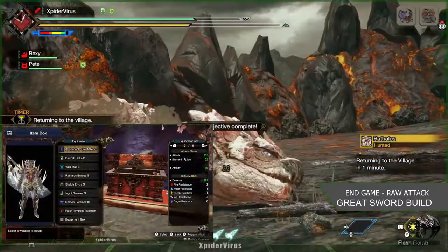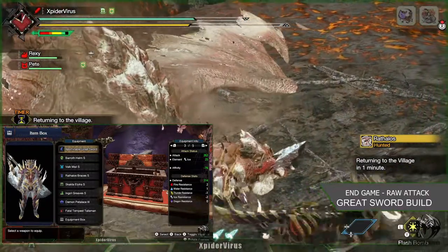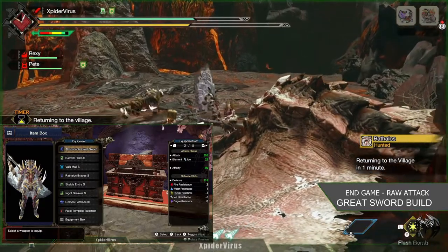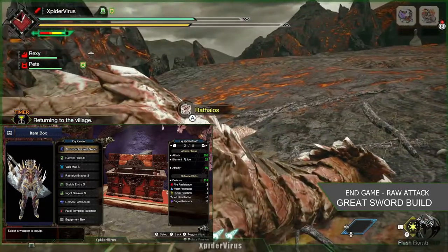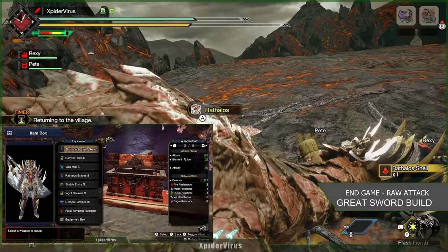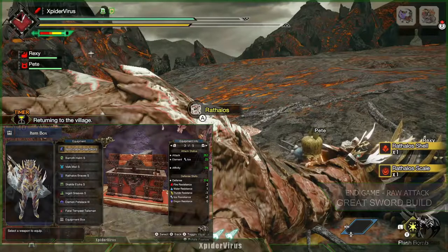When you have everything together, we'll have a total attack of 263, elemental attack of 25, affinity of minus 1%, and defense of 314. It's a little bit stronger against fire, water, and dragon elements, and a little bit weaker on thunder and ice elements.